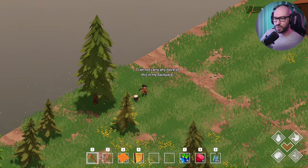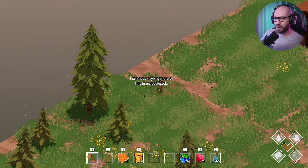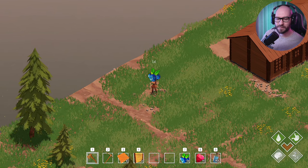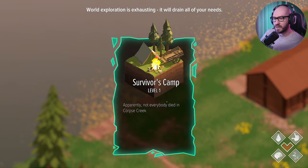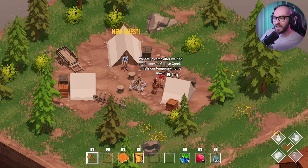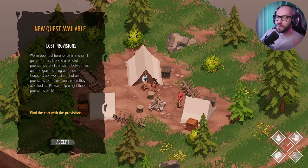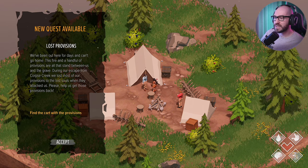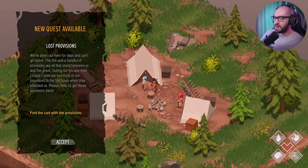My backpack is full so I cannot carry more stuff — you can only carry a certain amount of a specific item. Let me eat something. The huckleberry is also giving us water, interesting. Let me explore this side — there's a Survivor Camp. Oh look, there are characters we can meet. Hey, Greg. 'We fled our homes at Corpse Creek — this is our temporary home now.' And this guy has a quest for me!